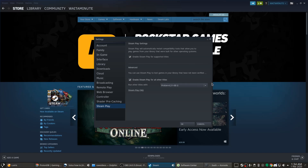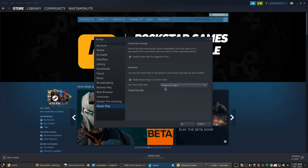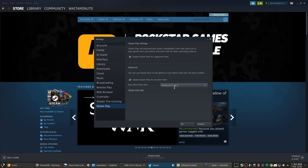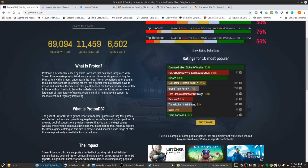Click OK, it will reset. Come back, do the same thing, and go down to Steam Play. Check Enable Steam Play. The latest Proton is currently 4.11. This is a custom Proton, and I will show you a website where some games work better if you use custom Proton. Hit OK and everything will reset.